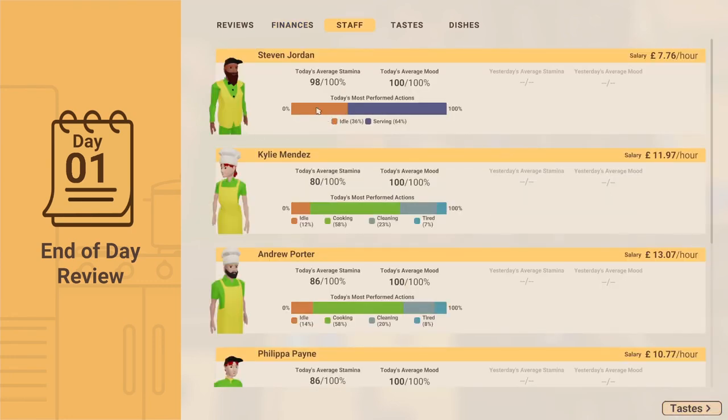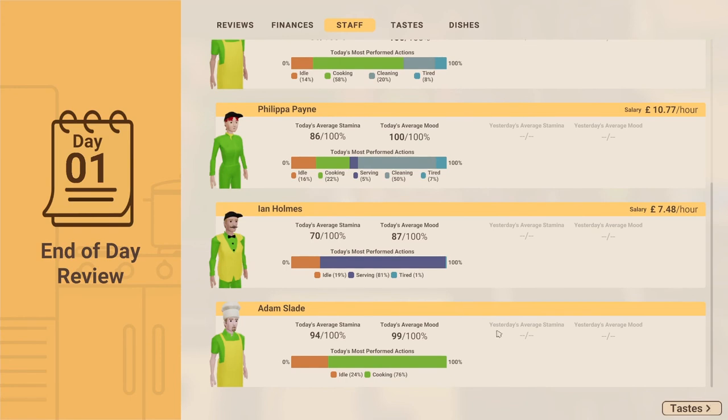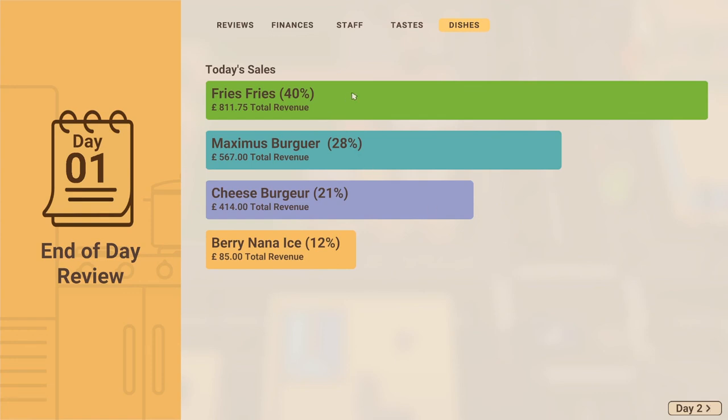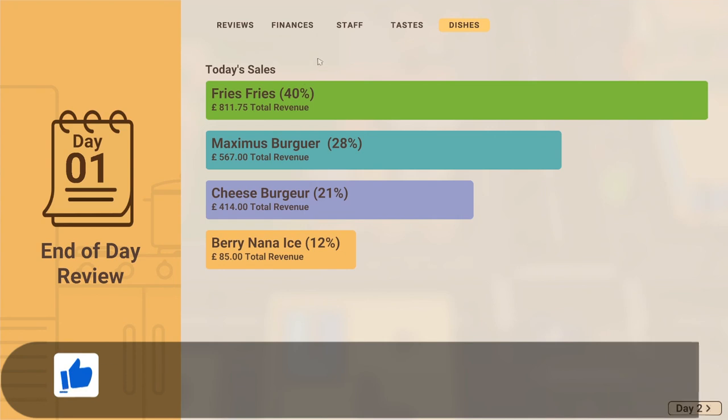We spent £4,000 rebuilding our restaurant, so putting that aside we've made a fair profit. Stephen was idle a fair amount - his only job was serving. Everyone else has worked quite hard. The most popular dish was fries - that was about 40% of demand. The burger and cheeseburger also did well. That was basically my entire menu, so quite good. Looking at storage, I've only got five slots left in dry storage. I've got 40 in my refrigerator. I think we're going to need to expand the kitchen.